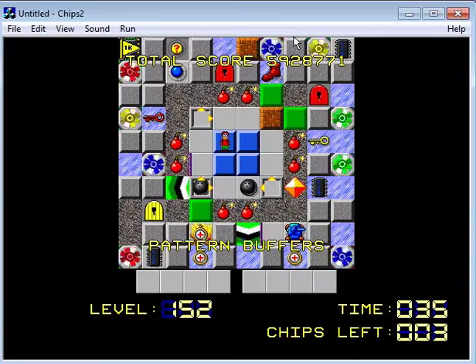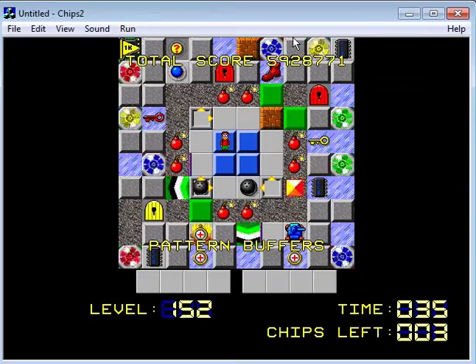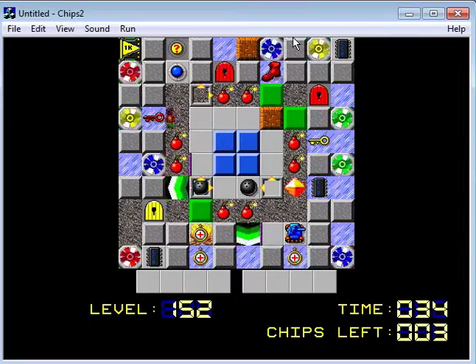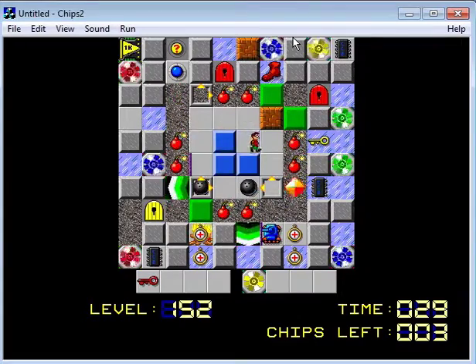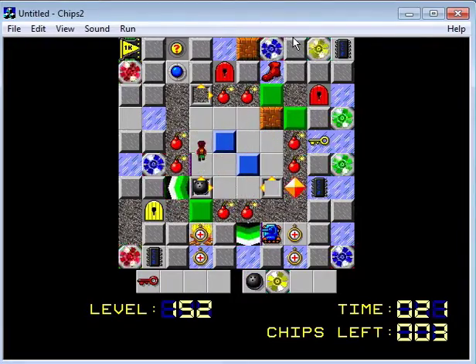We need to drop the yellow teleport in a spot — hang on a sec, let's try this out. We need to drop this here, except that's just going to trap us, so we need to be way more careful. This level is interesting, I like the idea of it. Let's just keep it in our inventory. I'm not really sure what we're doing.